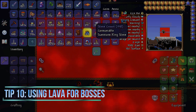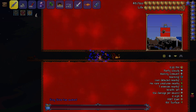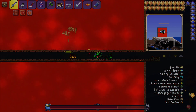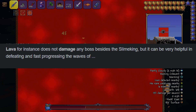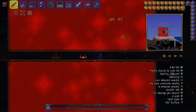I did an experiment to see if any bosses take damage from lava. It turns out the only boss affected by lava is the Slime King — no other boss takes lava damage, so don't bother trying that on other bosses.